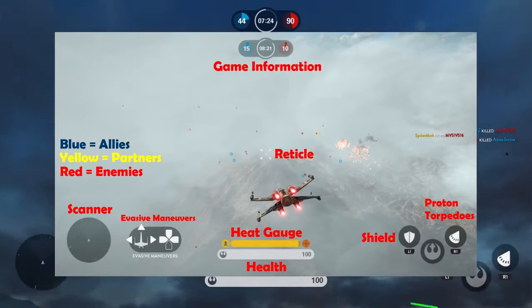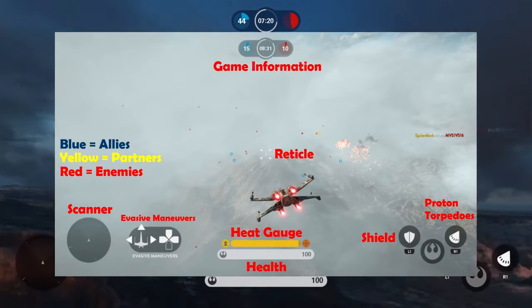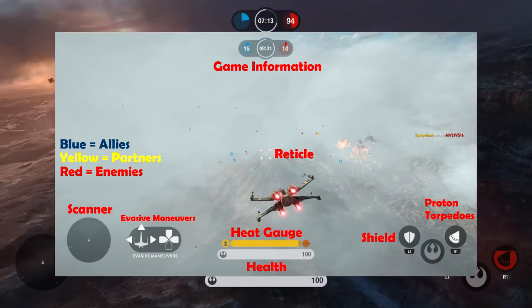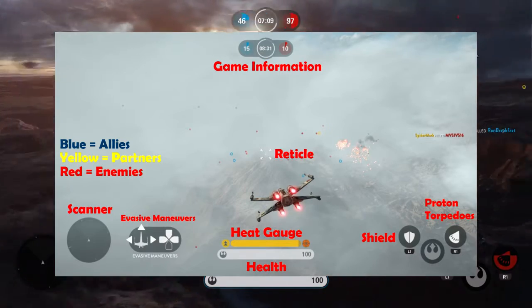R1 or RB is your proton torpedoes. These weapons are what make the X-Wing a unique and deadly fighter — they helped destroy the Death Star and can at times destroy an enemy with a single shot. So it's very important that you get locked on and use those wisely.